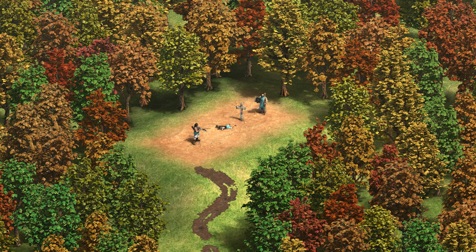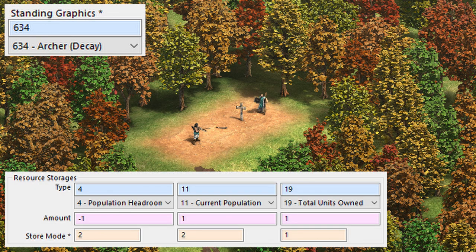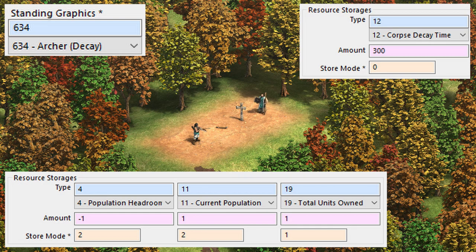Well, I suppose the game could have been designed that way, but with how things are, there are several data fields that need to change between the living unit and the dead unit. Data such as the decay animation, population space, and the resource for the corpse decay timer need to be changed, and swapping the units is a convenient way to execute these changes.